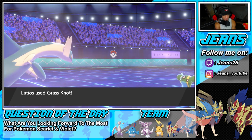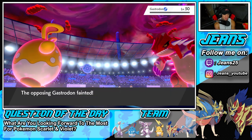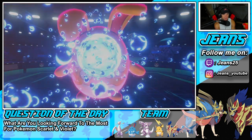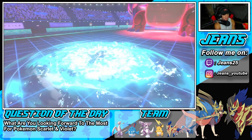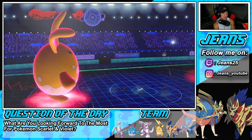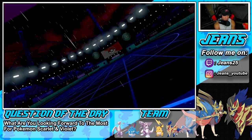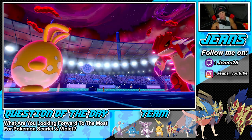Grass Knot comes out — exactly what we want! Beautiful, we get rid of Gastrodon and Storm Drain is out of effect. Azumarill goes next, we change up the weather, get that rain. Azumarill soaks up the Earthquake — says 'yeah, that's a tasty snack' — and we're sitting in a pretty solid spot.